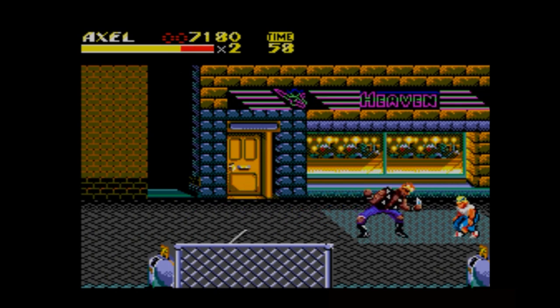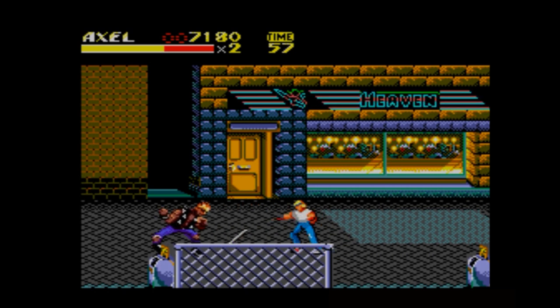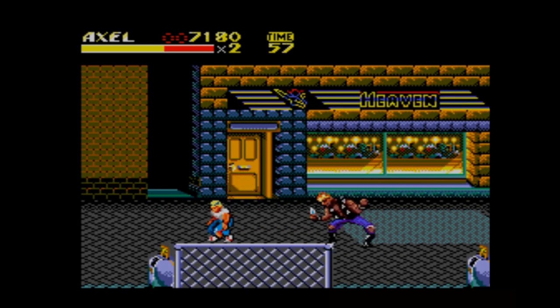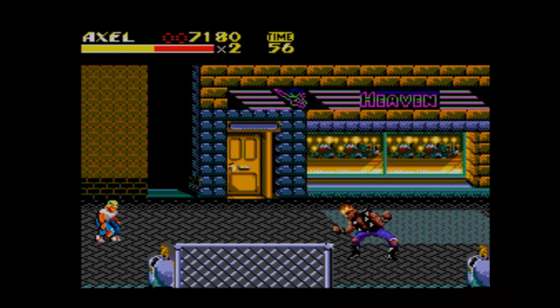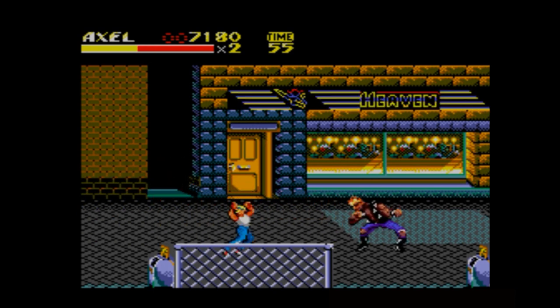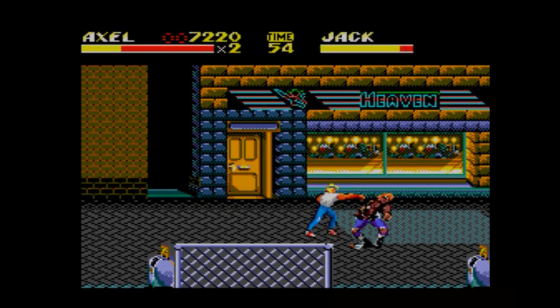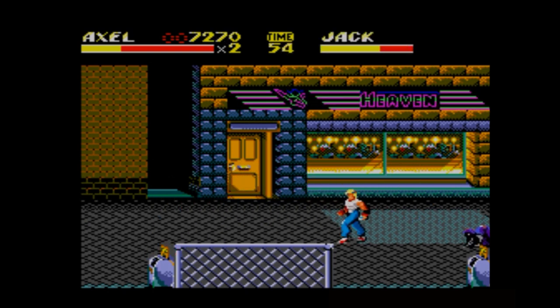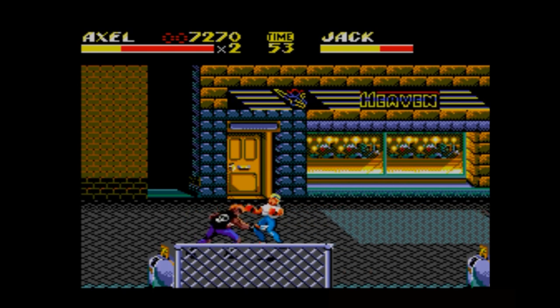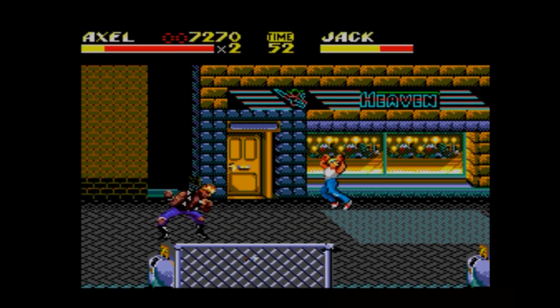Why are all these guys so intent on kicking the shit out of you? Where are the cops? I think we're supposed to be police — aren't these undercover police helping the mayor? No, that's Final Fight. I thought we were supposed to be police though, which is why in the first game you get the police backup special weapon car. There's no special weapon on Streets of Rage 2.